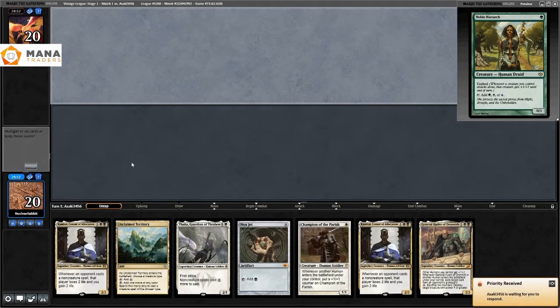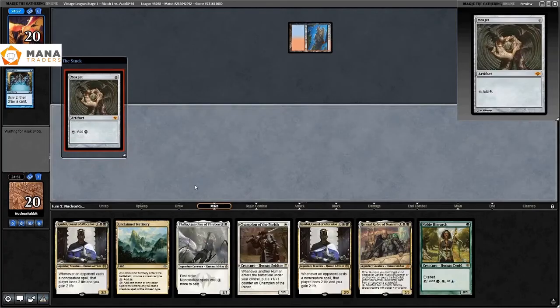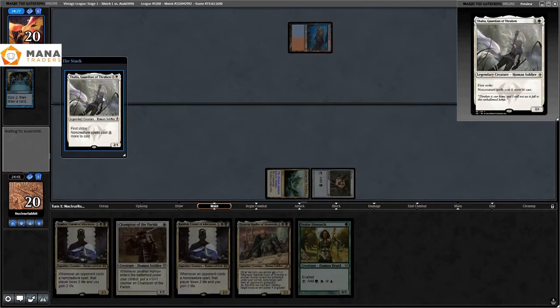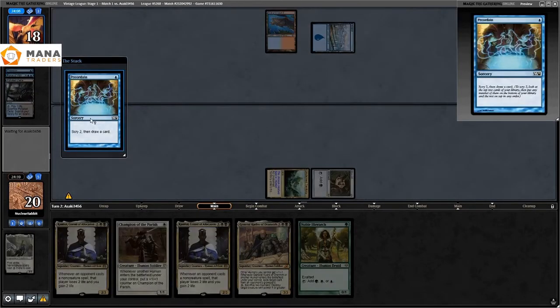For our first match, we have Mox Jet, Champion of the Parish, and Thalia. They open on Preordain. We have double Combo which seems really good. We play Mox Jet and Thalia on turn one, which seems great in a Preordain format. They end up Force of Willing, then play a second Preordain.